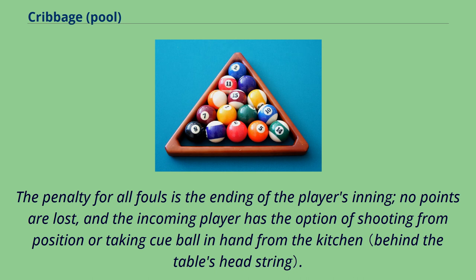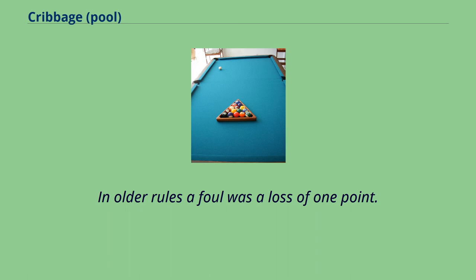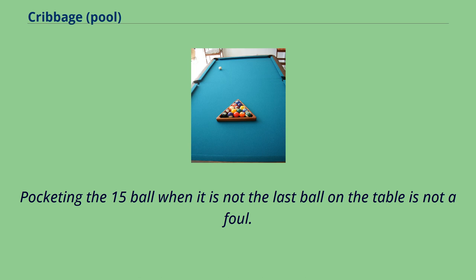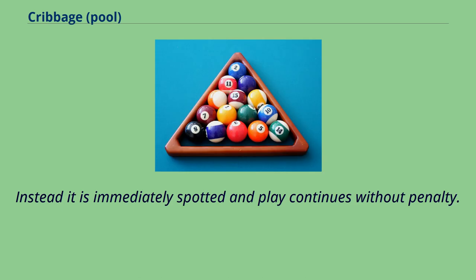The penalty for all fouls is the ending of the player's inning; no points are lost, and the incoming player has the option of shooting from position or taking cue ball in hand from the kitchen. In older rules a foul was a loss of 1 point. Three successive fouls in cribbage is a loss of game. Pocketing the 15 ball when it is not the last ball on the table is not a foul; instead it is immediately spotted and play continues without penalty.